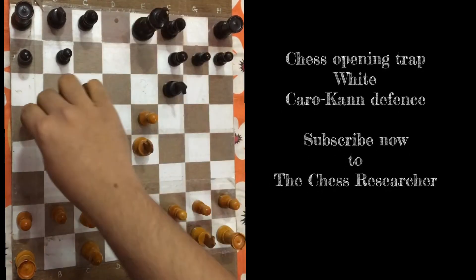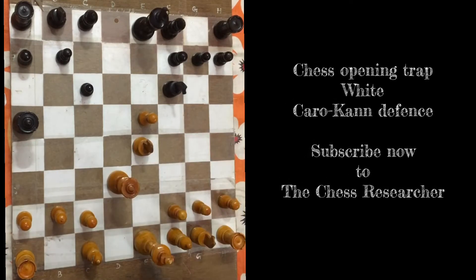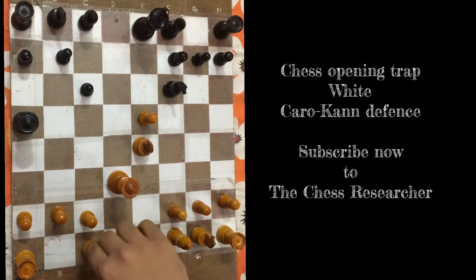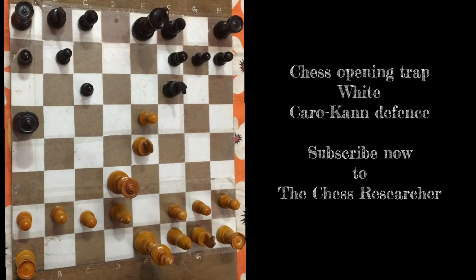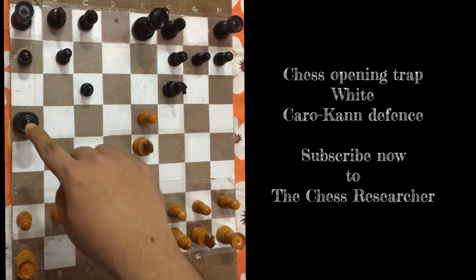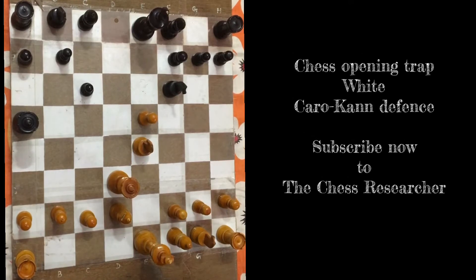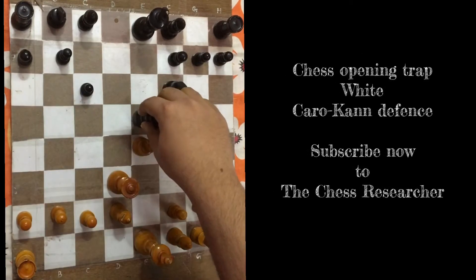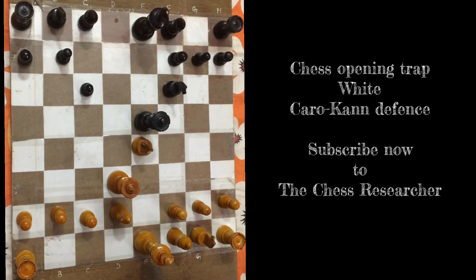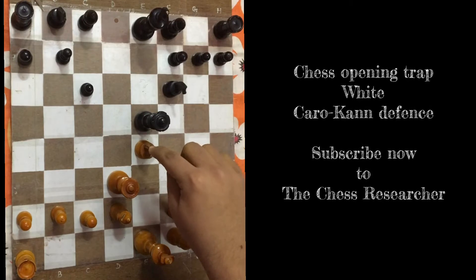Black plays queen a5 check - this is a fork on both pieces, it's a check. White has to block with the bishop. That does two things: it attacks the queen and it allows white to castle long. Black takes with the queen.